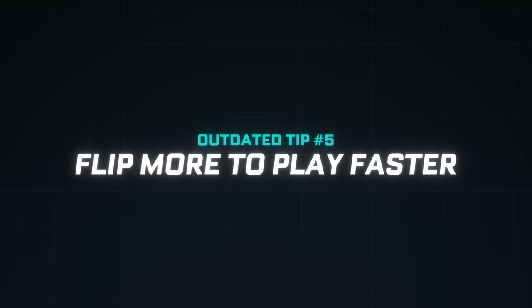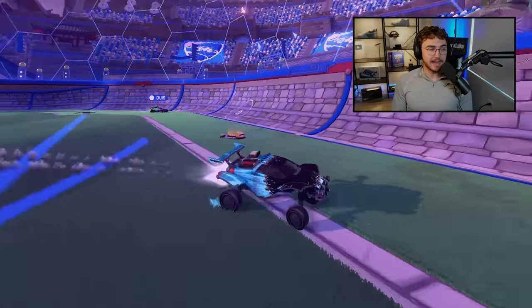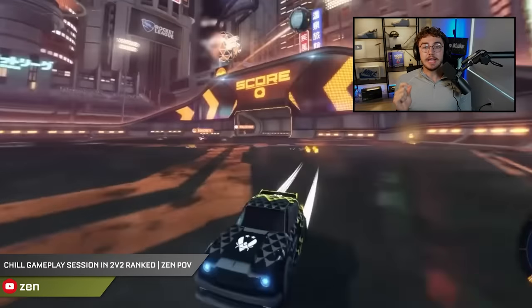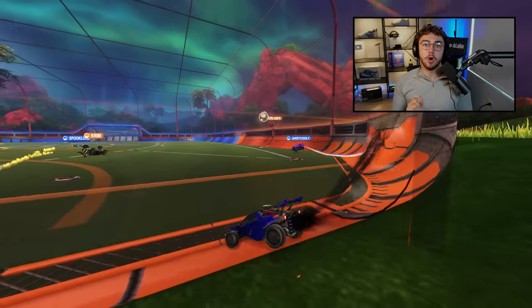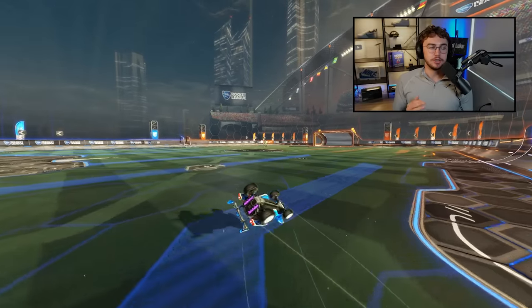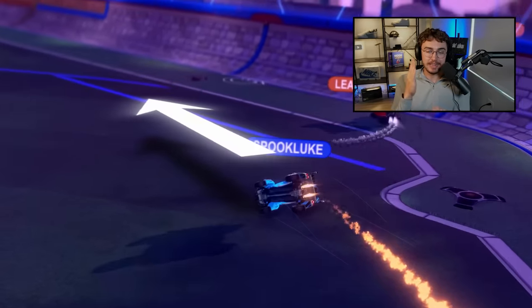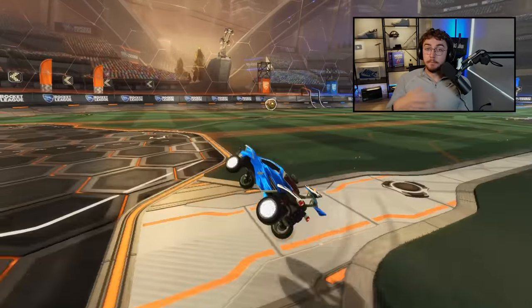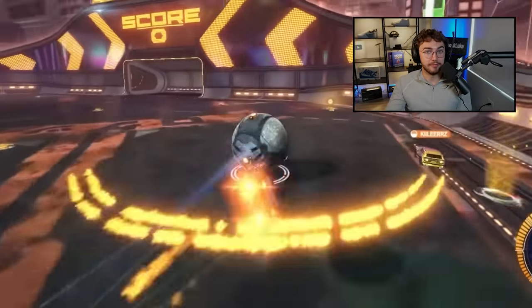Outdated tip number five: Just flip more to play faster. The mistake many low ranks make is actually flipping more than the pros. If you ever watch pro gameplay, in order to play fast, they'll actually minimize their flips. You want to flip only when you've got long distances to cover, and rarely should you be flipping more than once at any given time. Flipping locks your car in a direction, which means you can't change direction, grab boost, or adjust if the ball redirects. Flip less and you'll actually play faster.